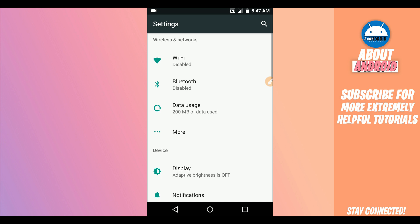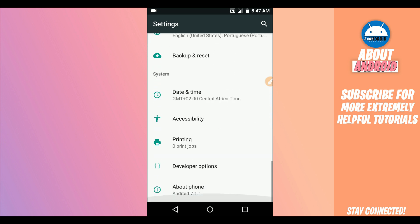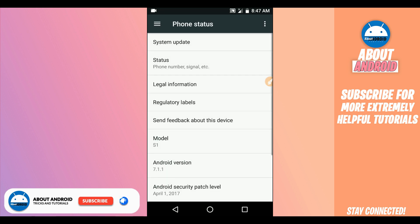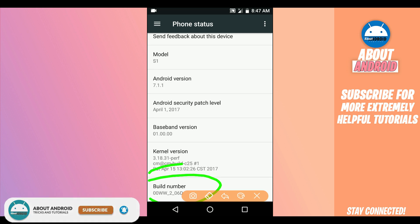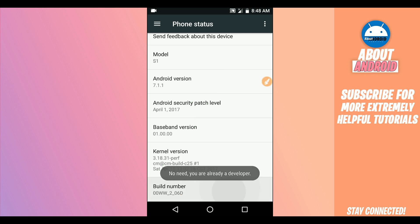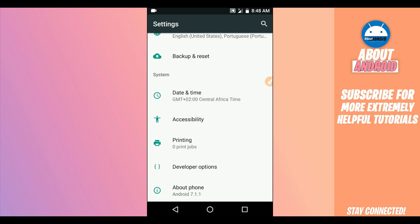Scroll down to the last option — we need to unlock the Developer Options. I'll show you how if you don't know. Go to About Phone, About Device, or System, then find Build Number. Tap on Build Number around seven times to activate Developer Options. Once you've done that, the Developer Option will appear in your settings.